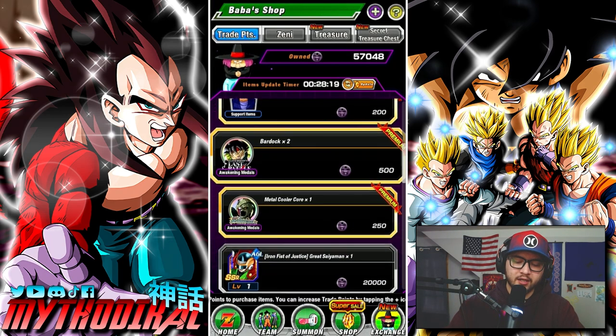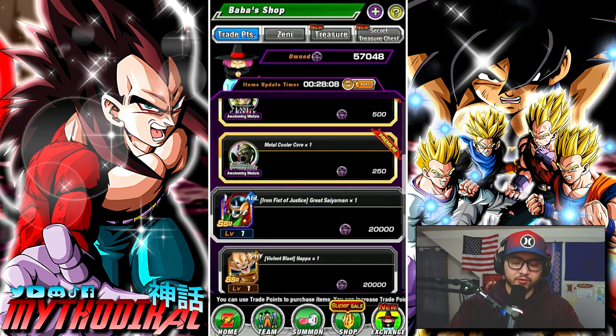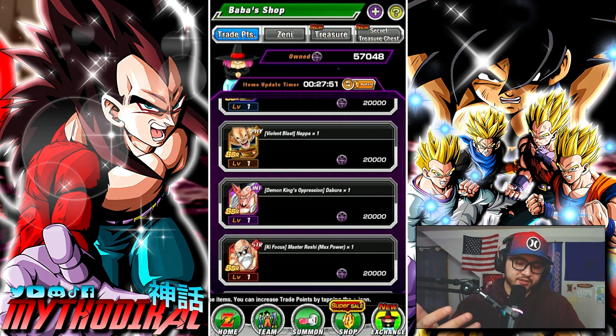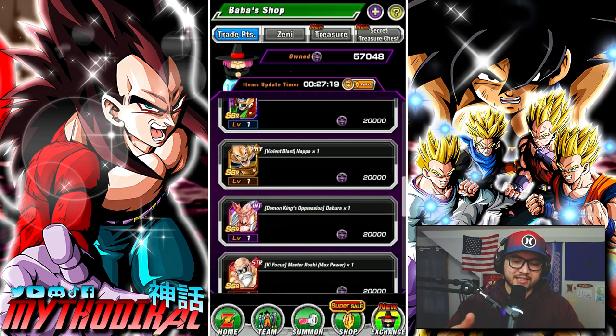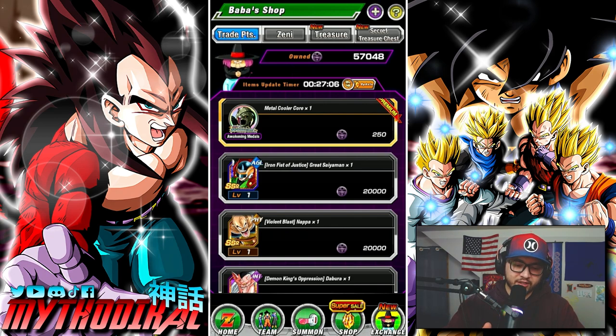In the Baba point shop, these units cost 20,000 points each. Currently four out of five are available — Krillin is missing but may return when the update timer refreshes. You want to purchase these when available. They're not great units, but it's a good idea to get every free-to-play unit in the game, because a future Baba point shop LR might require these five units in its extreme Z area to extreme Z awaken.